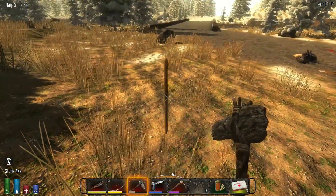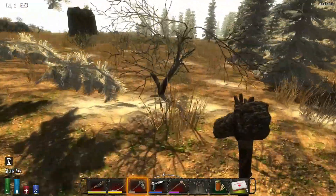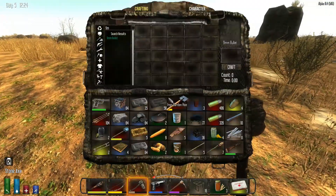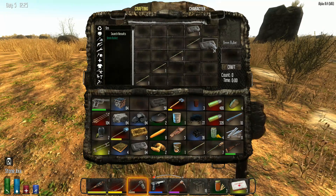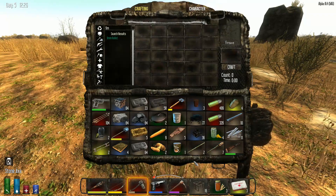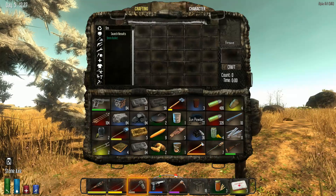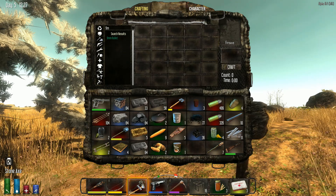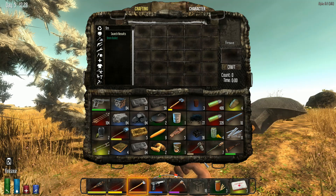I'm gonna grab some sticks and make an actual axe. Are you axeless right now? I'm axeless. I have a stone axe, and now I have an amazingly powerful — oh, I had it until I dropped it on the ground. It's a poor fire axe. Excellent, I'm awesome!